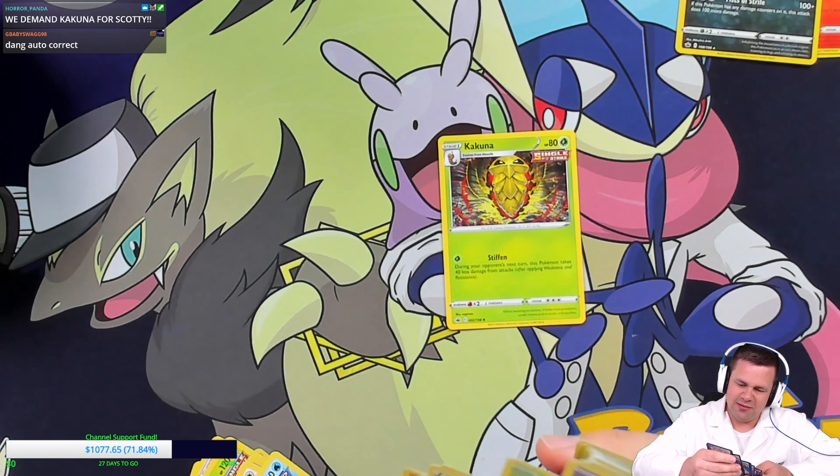We've got Thwackey and Golorc from the first pack. We got Zero Aura V — that is actually a brand new card. The moment I say we've seen every card, we get a brand new one.